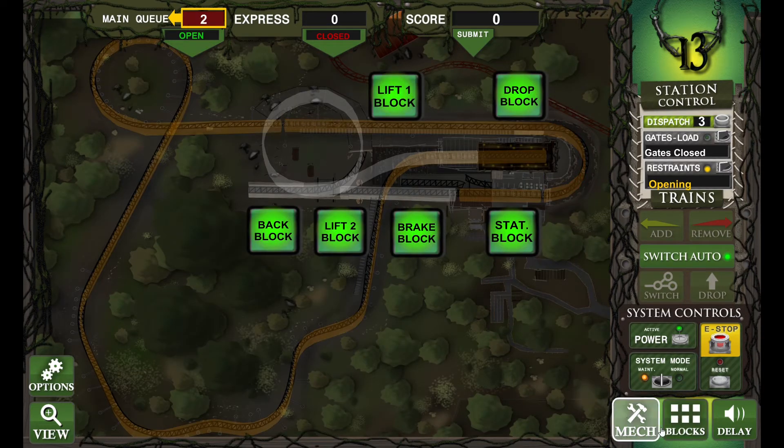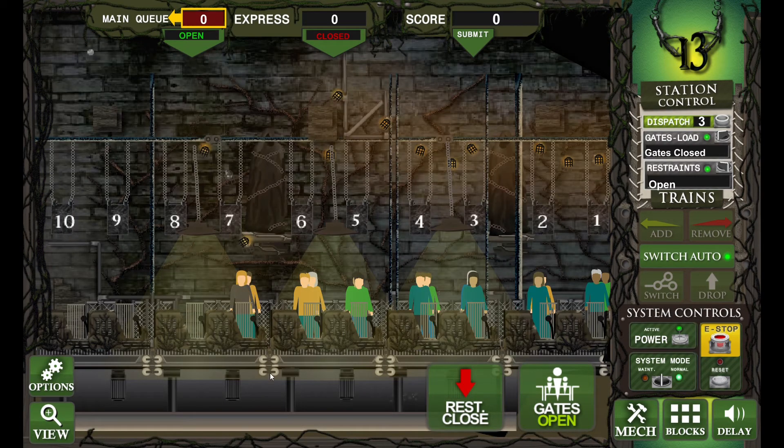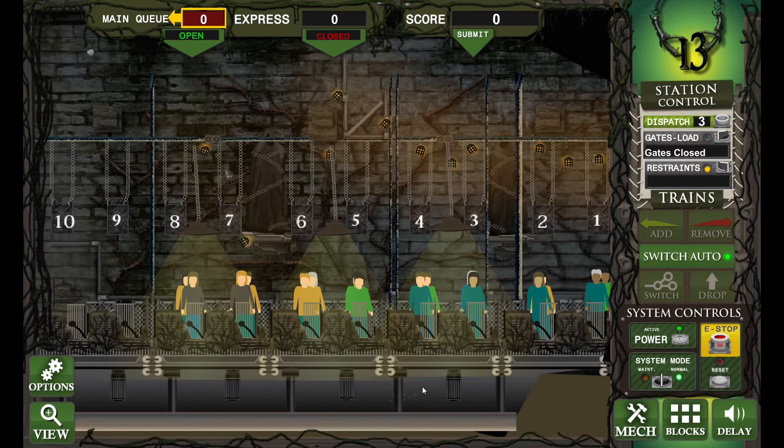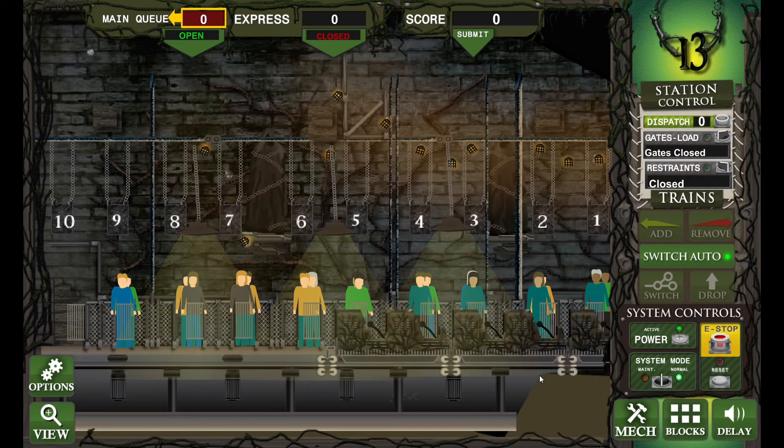Open those restraints on the train. The lift stopped working — let's put it in normal mode. Let's go back into the station, see the train, we've got some guests going. Let's try and make this run quick. Right, off we go — that one's going, the next one should be coming in any minute now.